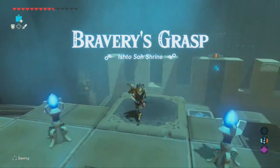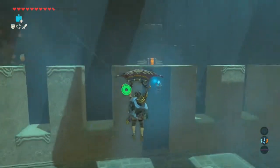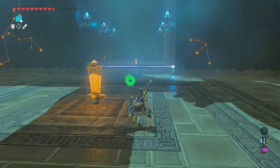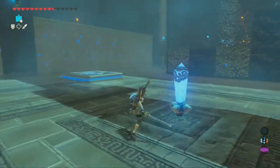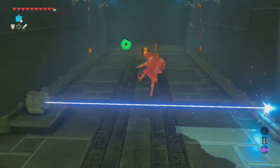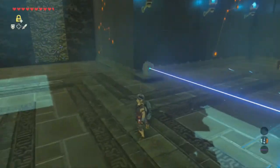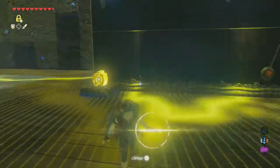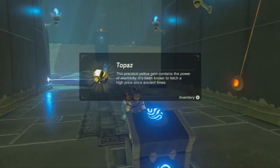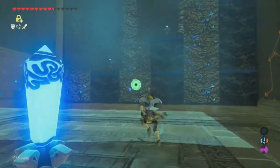Bravery's Grasp - the Ishto Shou Shrine. There's a chest first of all, and a moving platform just on the ground, and a switch. That's weird - can I just jump over this? I cannot jump over that. But it looks like I might be able to Stasis through this. Yeah - Stasis that and get a chest, which has a Topaz. But that's not what we're here for.